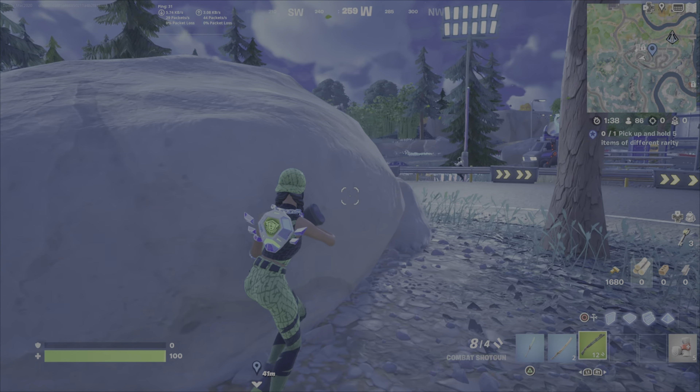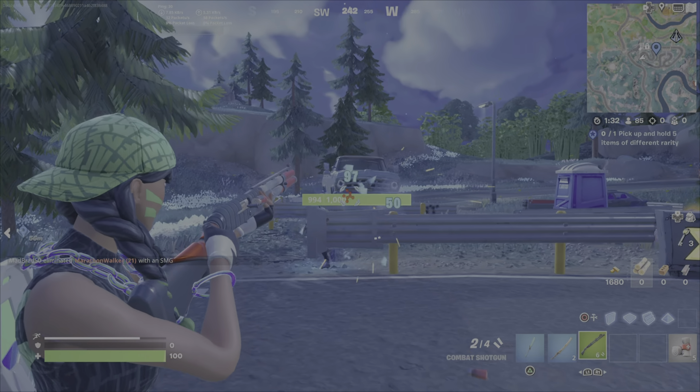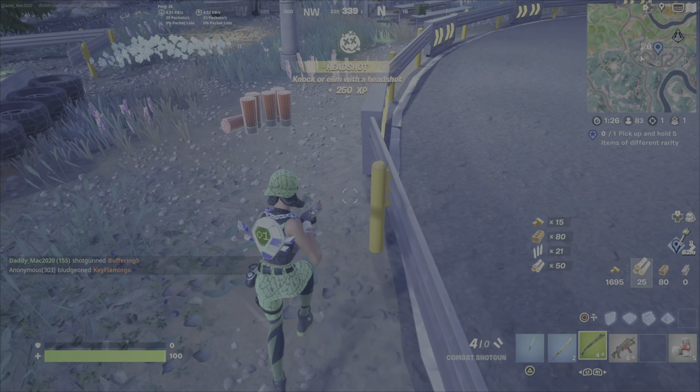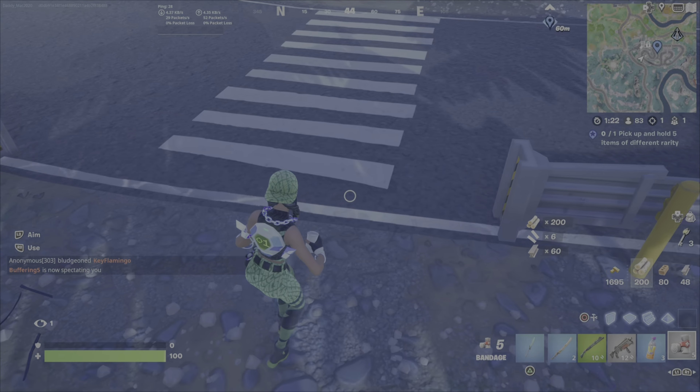There's usually a chest that spawns here — in this case I just picked up that ground loot. Now that I know there's somebody here and they're shooting at me, I'm just backing off for a minute so I can get my bearings, figure out and assess this person. I've assessed that they're fairly weak because they're not actually attacking me, just shooting from afar and basically getting killed. So nice and easily eliminate that person.